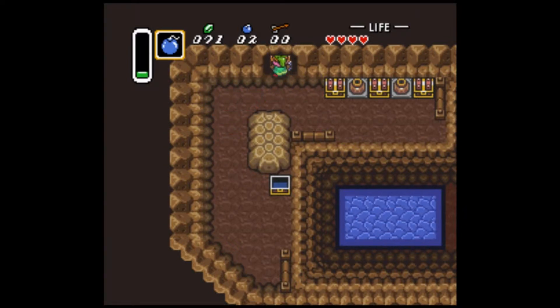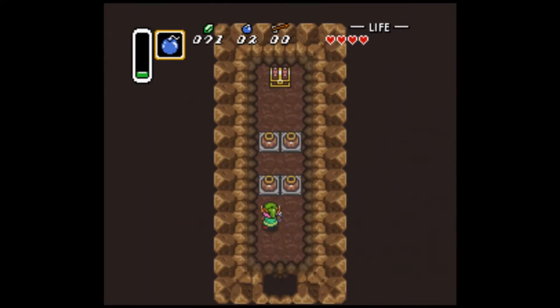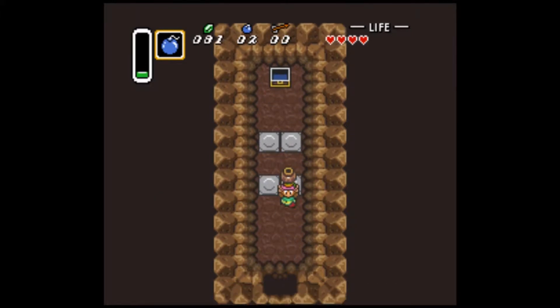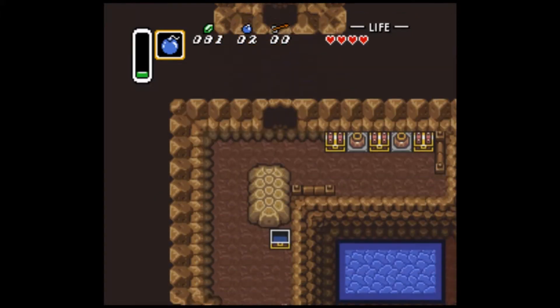For example, that bombable wall right there, followed by these pots, leads to a piece of heart. The majority of the pieces of hearts that I've found so far require bombs.